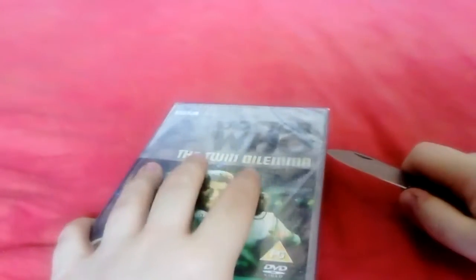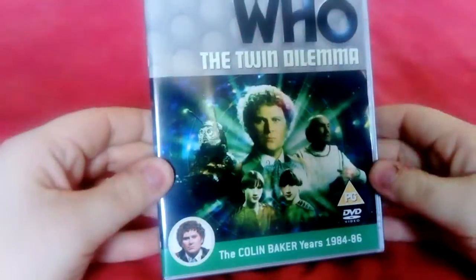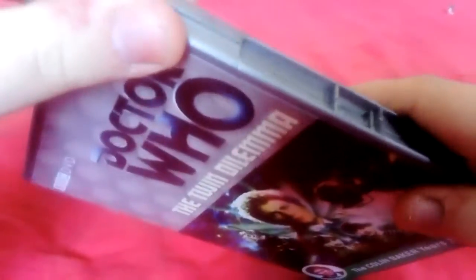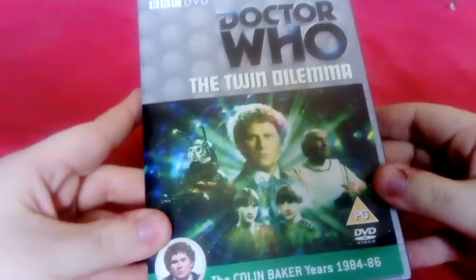Next is Colin Baker as the Sixth Doctor in The Twin Dilemma. Here's the cover, the side, and on the back — trying to find some features. Here's the discs and the booklet. Yeah, this is the first Sixth Doctor story, and it is the worst Doctor Who story ever in history.